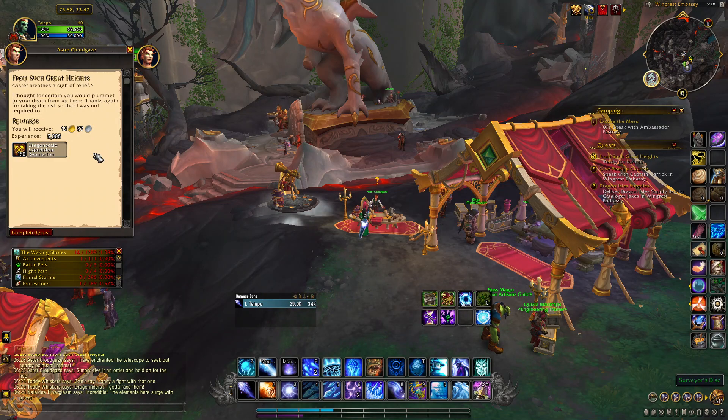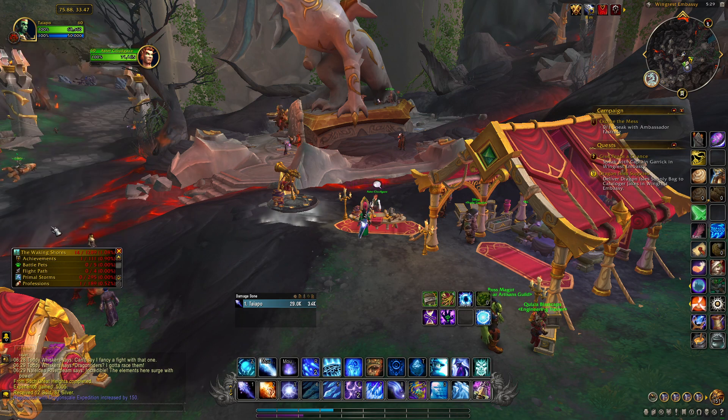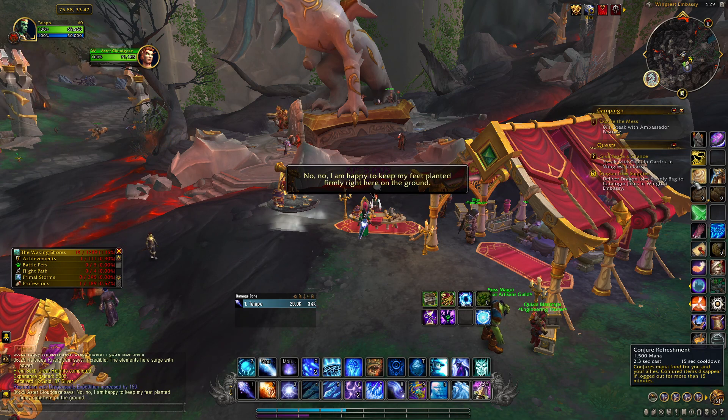Looks like steam elementals. The elements here surge with power. Victory lies ahead. Aster breathes a sigh of relief. I thought for certain you would plummet to your death from up there. Thanks again for taking the risk so I was not required to. Farewell. I am happy to keep my feet planted firmly right here on the ground.